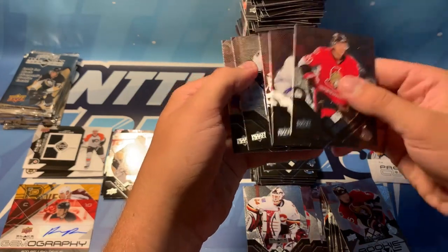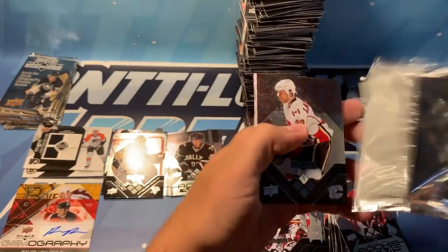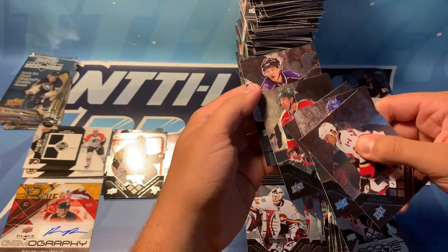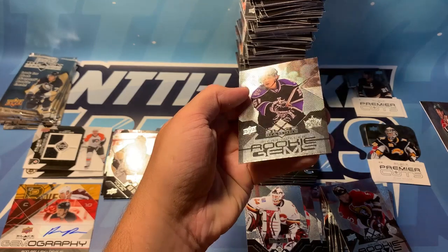Vermette, Cabriolet, Cleary, Oland, Streit — six packs here including this one. Lankow, Markov, Brule, Rolston, and Oscar Moller — triple diamond rookie gems.